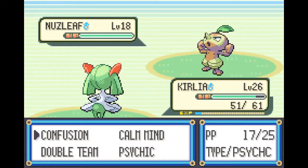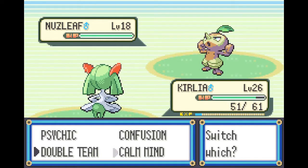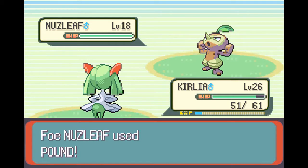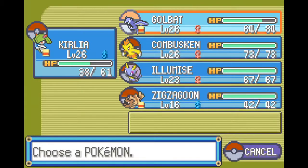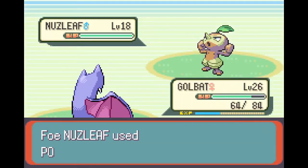This is a good time to test if Nuzleaf is Dark-type or not - and it is. So Calia is completely walled by Nuzleaf, and to rub it in, it also Torments us. I switch out into Golbat. Also, Zigzagoon has got an item on it, so remember to take that off as well.